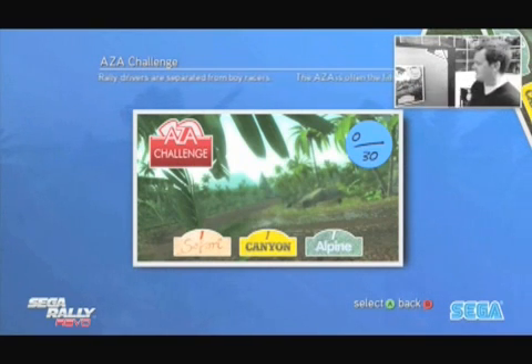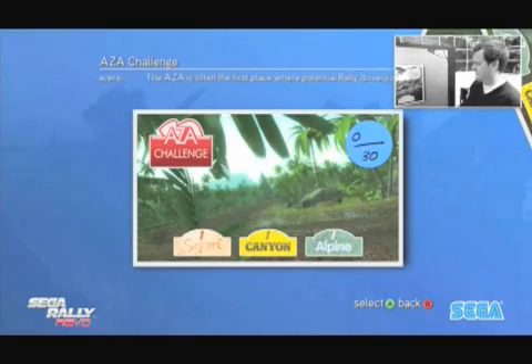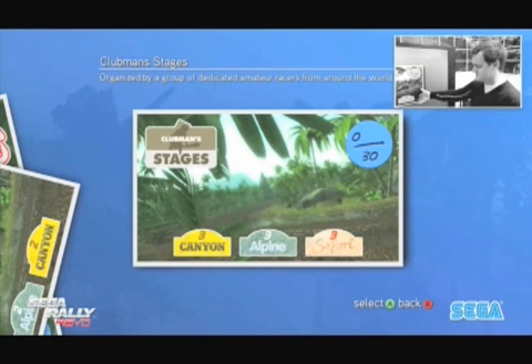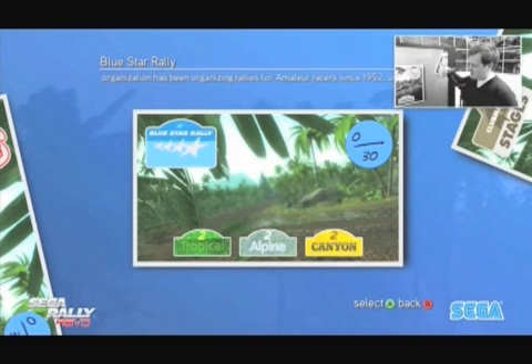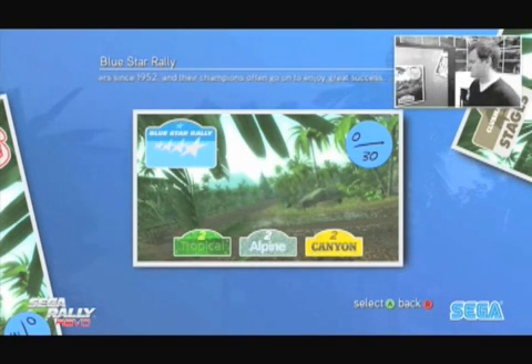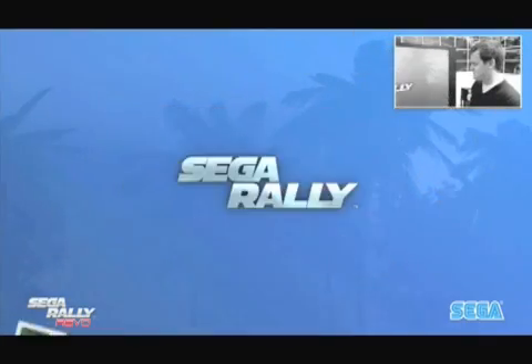The A to Day Challenge consists of three different races — one from Safari, one from Canyon, and one from Alpine. Your scores from those races, based on positions you finish, are totalled up here. You've also got the Blue Star Rally and the Clubman Stages event. Accumulating points in Championship Mode is going to unlock new cars, unlock different tracks within the game, and unlock new car libraries and new features as you play through.